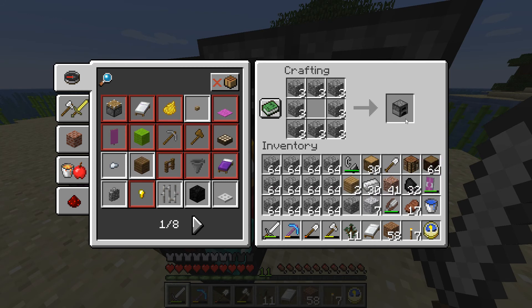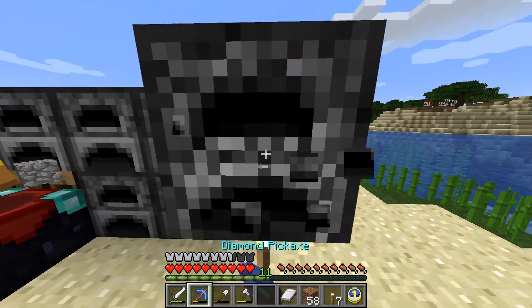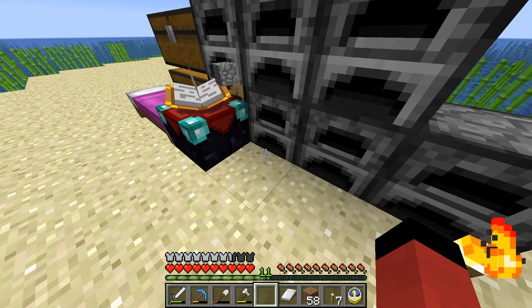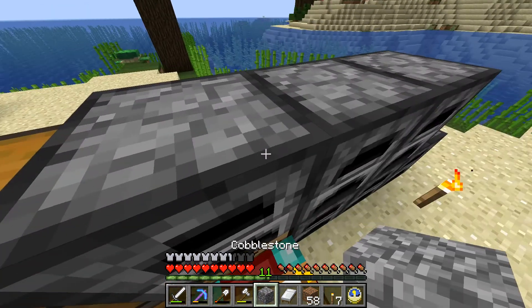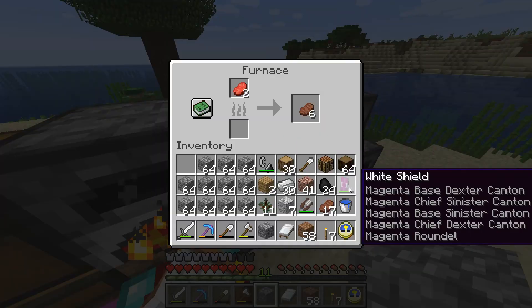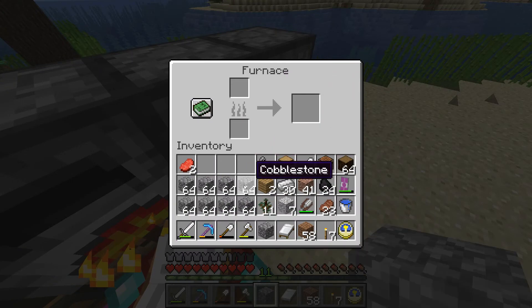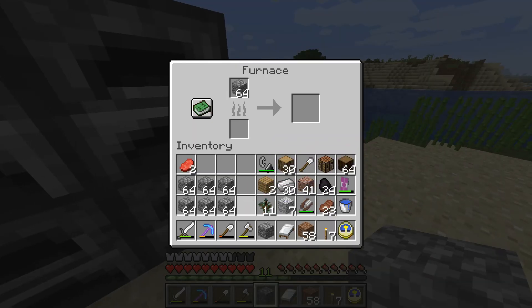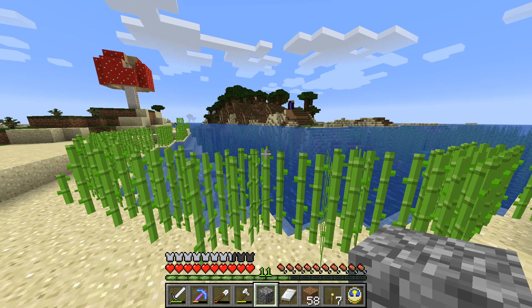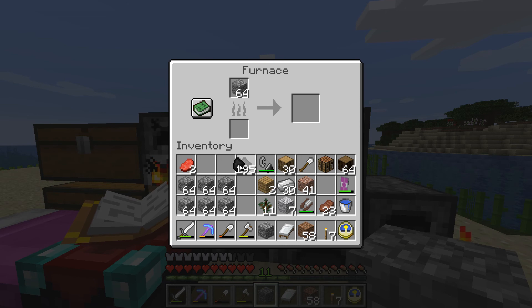Now with this cobblestone I'm going to make a bunch of furnaces and place them like this. I need eight coal for every stack of cobblestone I need to cook. I need to cook a lot of cobblestone — I need stone, and from stone I need stone bricks. I'll cook it up and be back because this will take a massive amount of time.